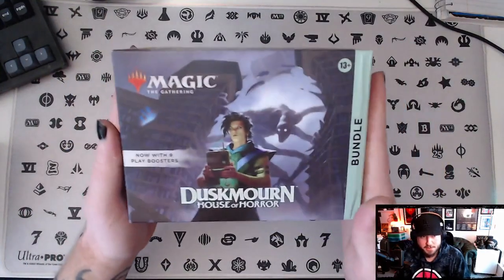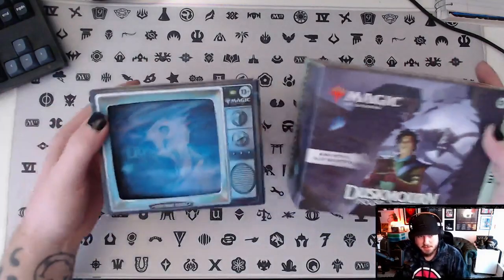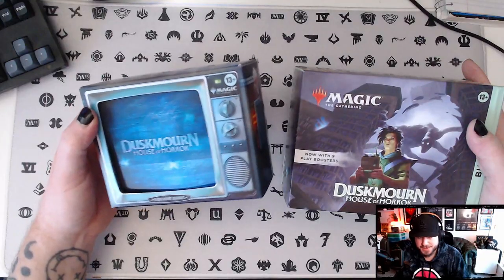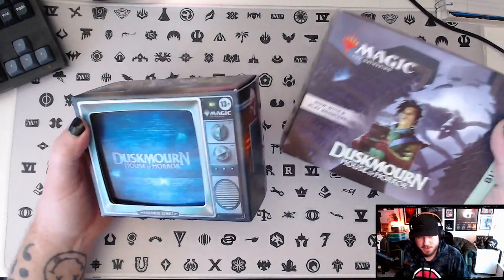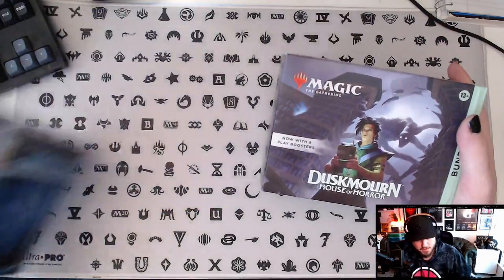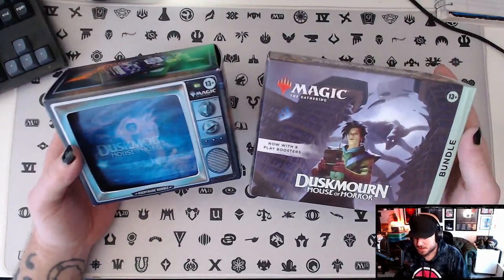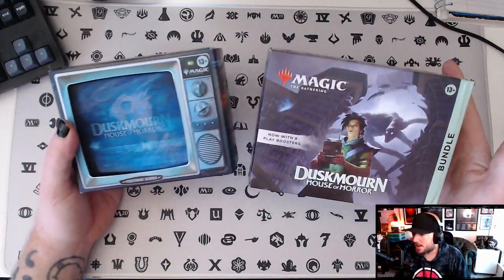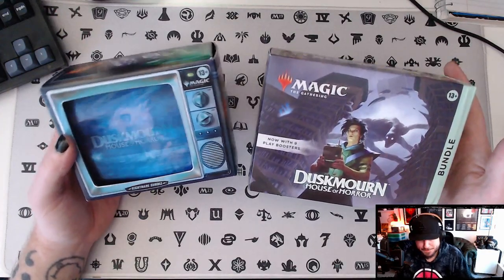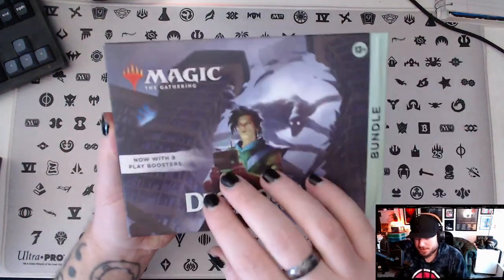Today we're opening up some Duskmourn bundles. We've got the regular fat pack and the nightmare edition fat pack — this is the collector's edition. It was twice the price of the normal bundle but it does come with some real goodies. It's strange that it's so much smaller; I kind of expected it to be the same size. We're gonna start with the regular fat pack, which comes with nine play boosters.